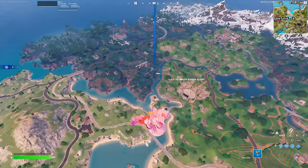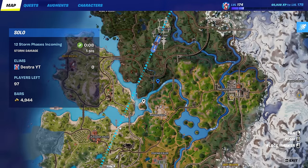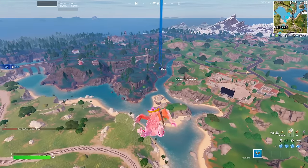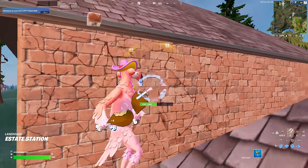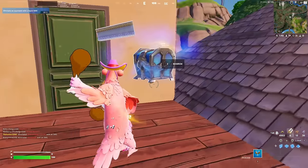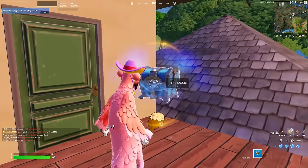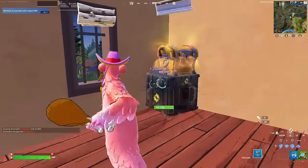I really just have to hope that I find one. There is this little train station right outside of Lavish where I'm pretty sure there are two legendary chest spawns. Lucky for us, no one else landed here. We have this all to ourselves. We just have to hope there is a legendary weapon in this chest. But it's purple.